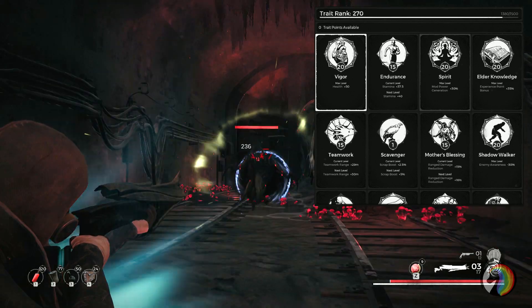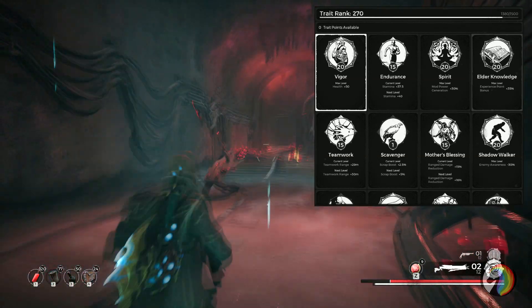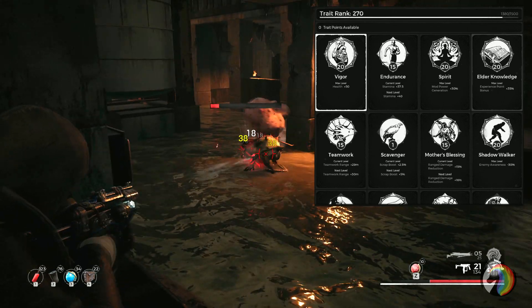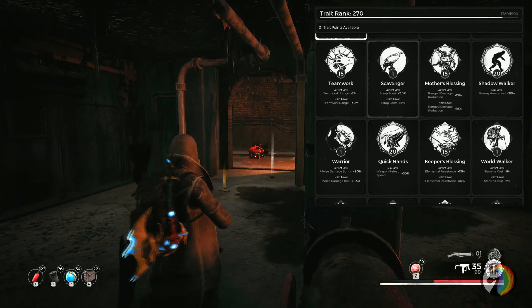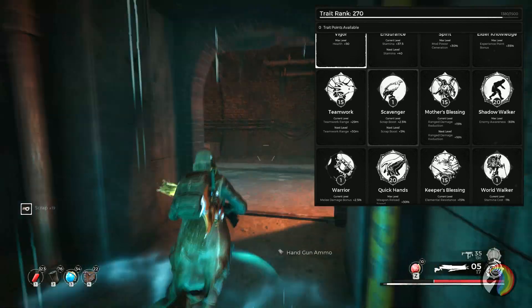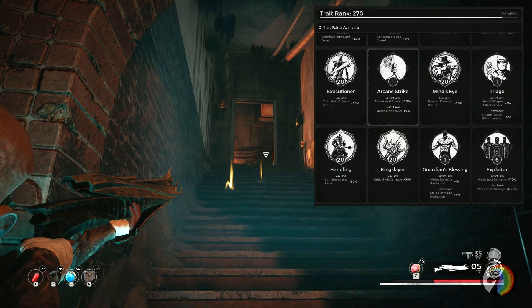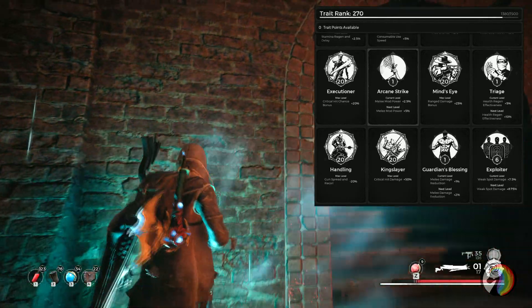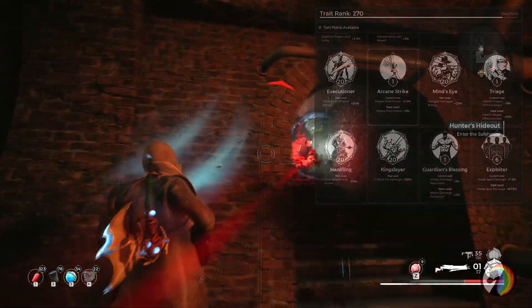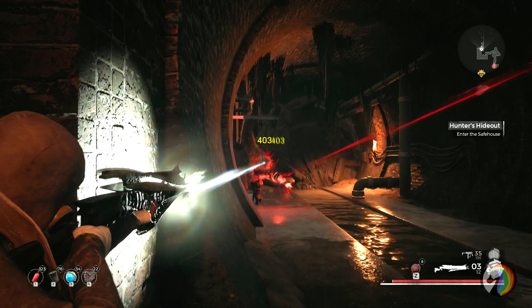Regarding traits: Vigor and Endurance need to be maxed out for survivability in Nightmare Mode. Spirit at 20 is very important to charge Gravity Core quickly for more crowd control. Mother's Blessing and Keeper's Blessing are important for survivability as well. Shadow Walker works perfectly with Earthseeker to help get that 100% crit chance when enemies aren't aware of you. Quick Hands for faster reload speed, Mind's Eye for 25% ranged damage bonus, Executioner for 20% crit chance bonus, and Kingslayer for 50% crit damage. I don't have Exploiter yet on this character but I'm close, and that should be maxed out too.